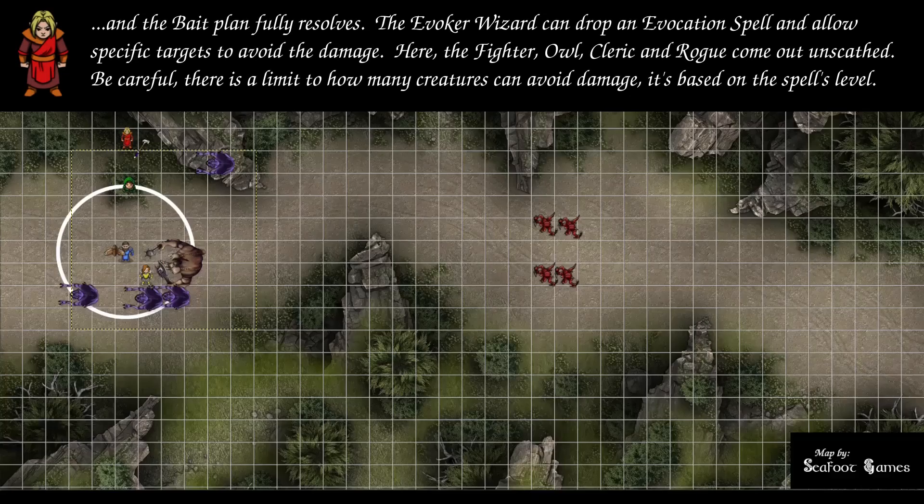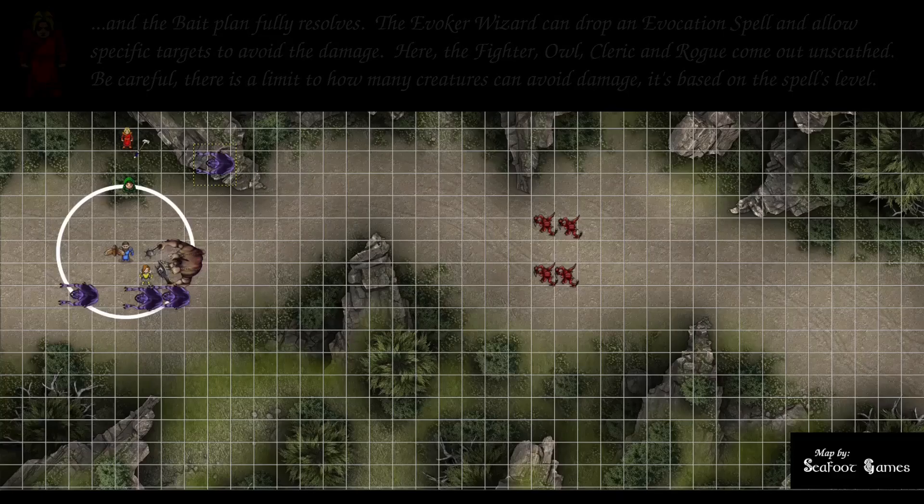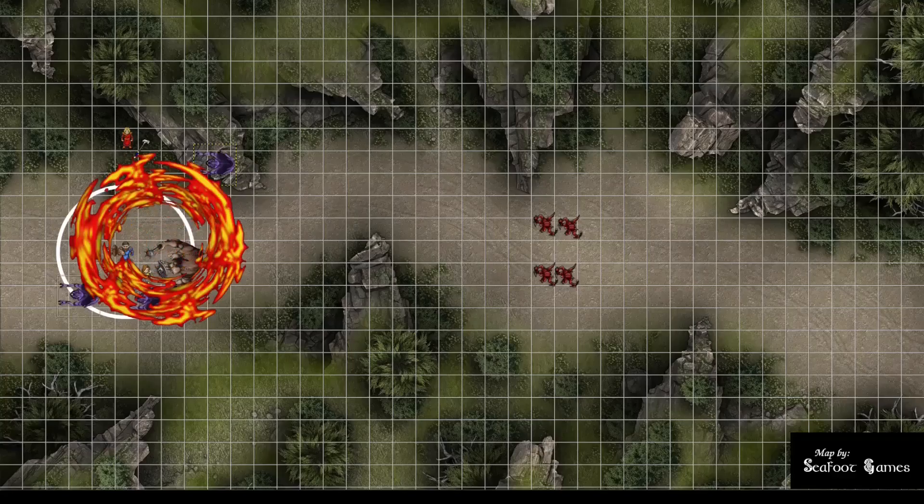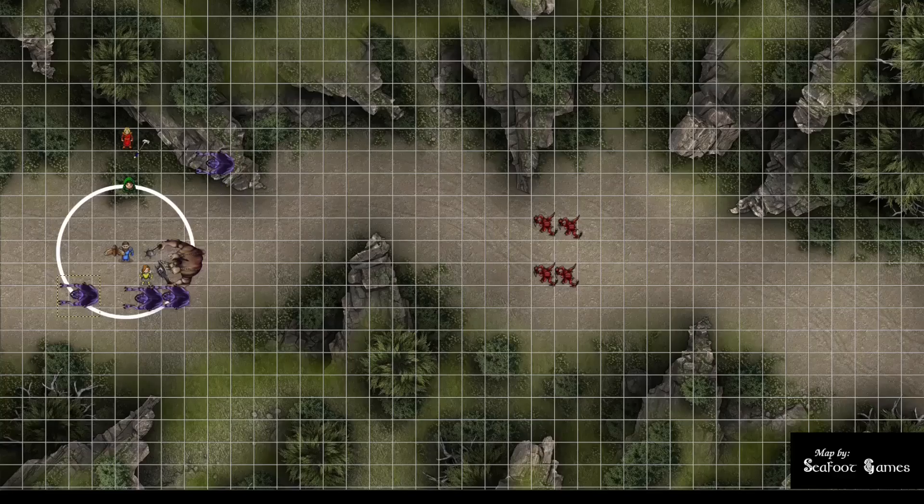The wizard targets four enemies clustered near the Ettin with fireball — DC 16 Dex save, 33 damage on a fail or 16 on a save. The Ettercap to the north fails, taking 33. The furthest Ettercap passes for 16. The one below the fighter dies outright. The southeast Ettercap passes for 16. The Ettin fails and takes 33. Total fireball output: 131 damage across all targets.